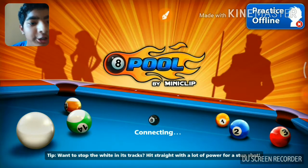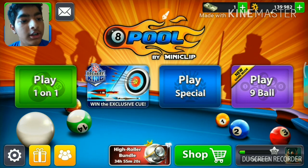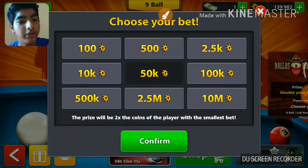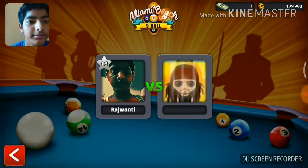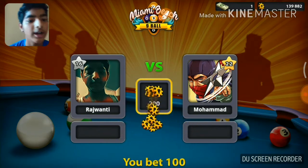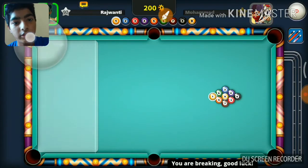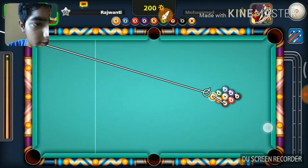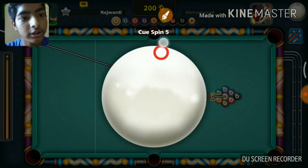Welcome back everyone! Today we are going to try two golden bricks that no one has tried and no one has passed. I have tried for 100 coins, but you can also try for as many coins as you need. I suggest you first try with a little bit of coins.